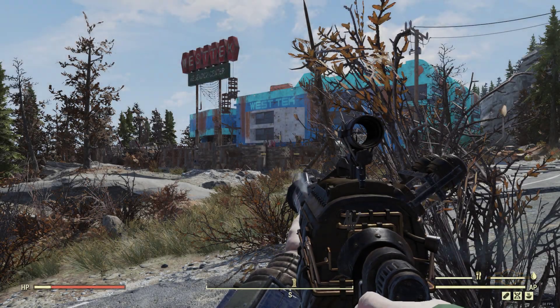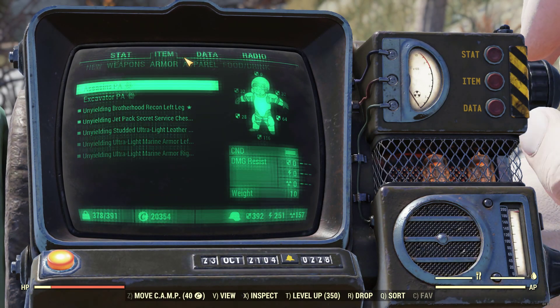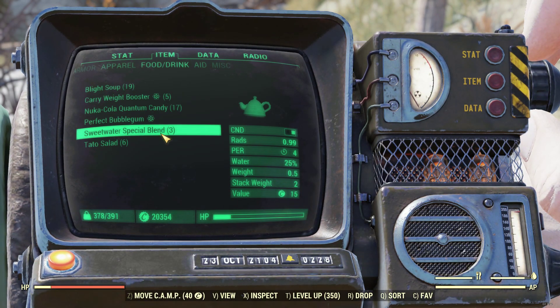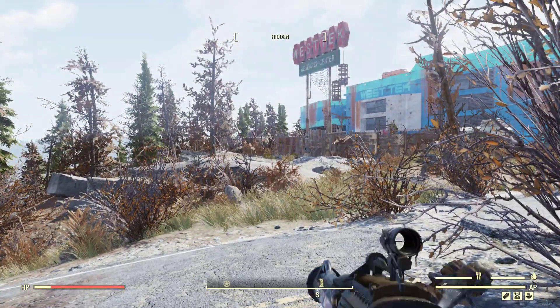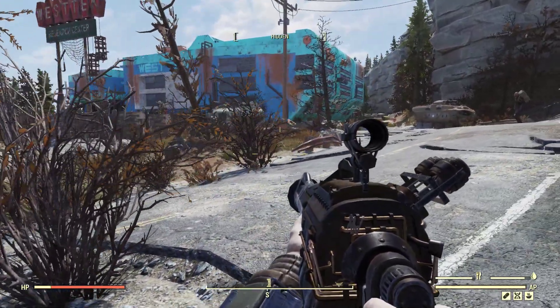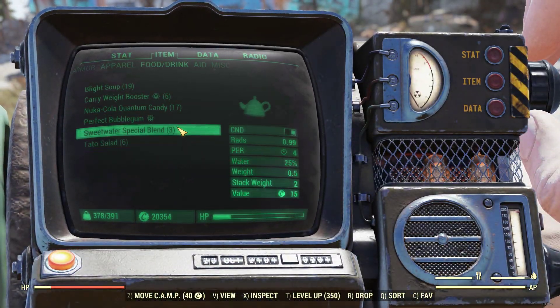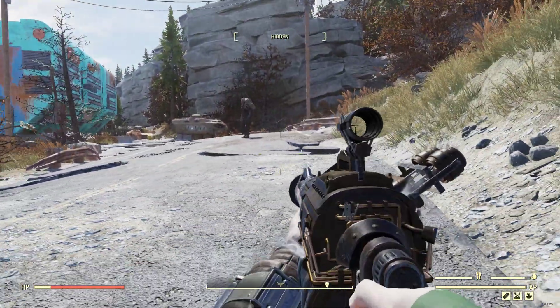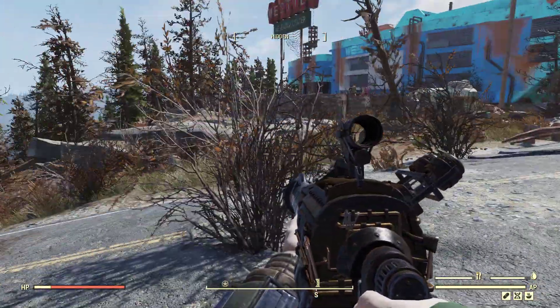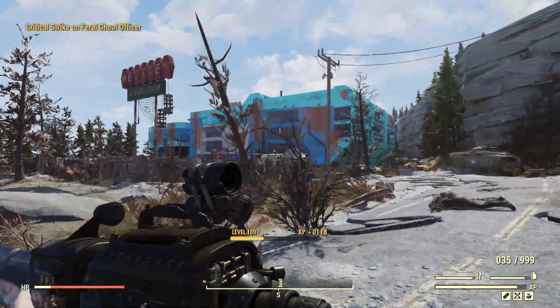Another tip for this build: if you want to increase your perception, either drink Sweet Water Special Blend from the giant teapot event, or use Pumpkin Soup — it increases your perception. Pumpkin Pie increases your health instead. The Pumpkin Soup is a good way to get that perception boost without doing the event.